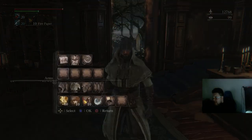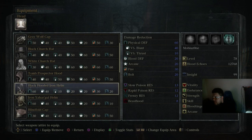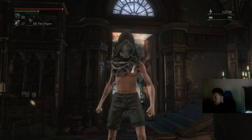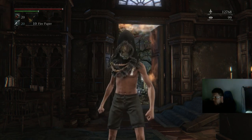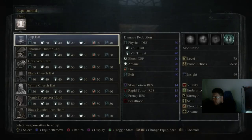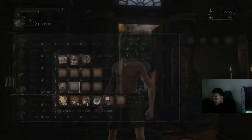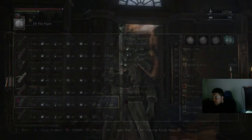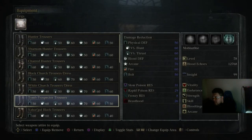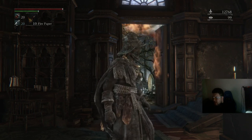Next, we have the black hooded iron helm. Next, we have the iron Yargul set. This can also be used with the black hooded iron helm.